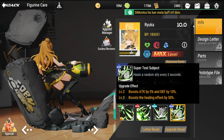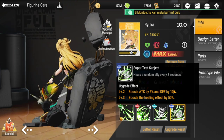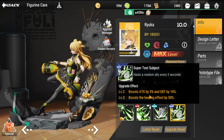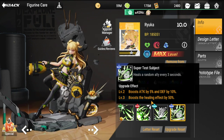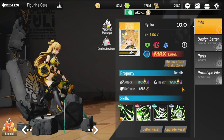Her special skill is Super Test Subject — it heals a random ally every 30 seconds. Upgrade effect boosts attack by 5% and defense by 10%, and boosts the healing effect by 50%. That covers all of her skills.